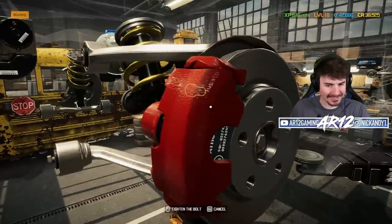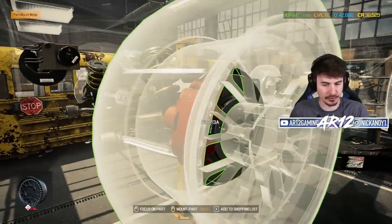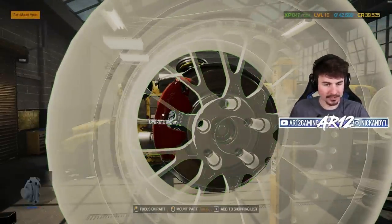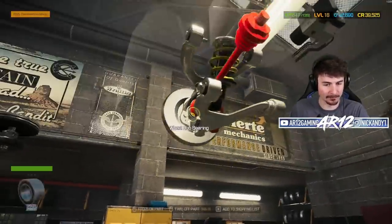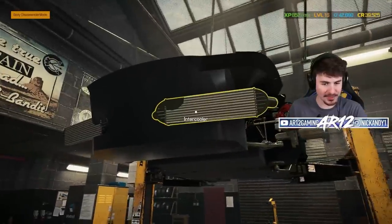Let's get that red brake caliper installed on the rear as well. That actually looks so good. When we toss on our wheels, I really hope it actually comes through. Just like that, our rear suspension is finished. Our front suspension is finished. That's awesome.